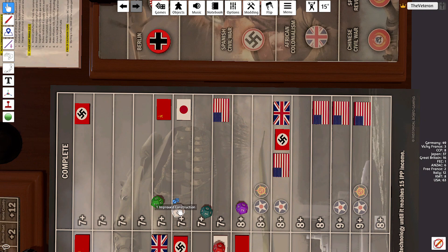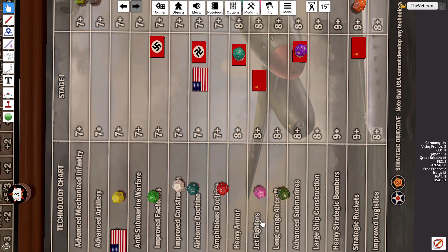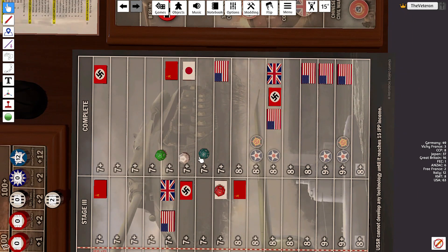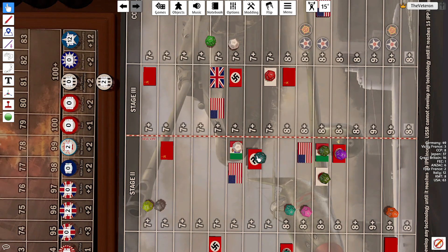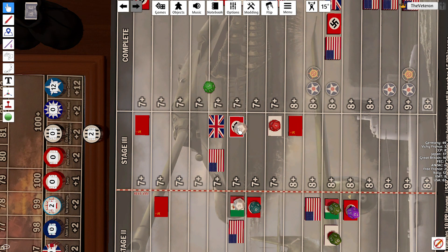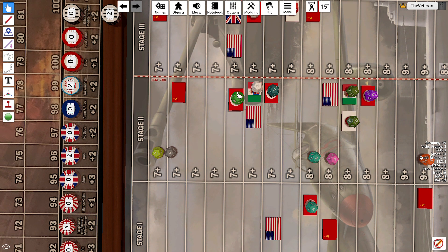First we'll start off with our tech rolls. We're rolling for factories, construction, airborne doctrine, and subs. Advanced subs is finally going to get into stage two. Airborne is a success — that'll go to stage two as well. Two for construction, that's another fail — it's been stuck on stage three. Seven for factories is a success, going to stage two. That's a good tech turn: three out of four.